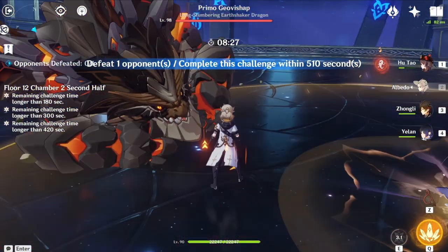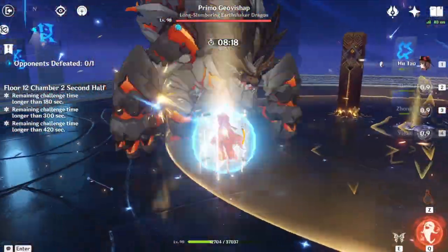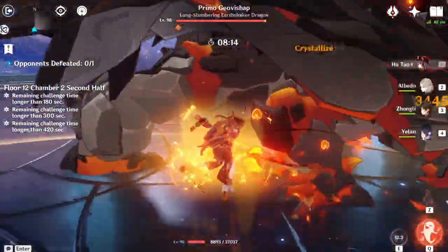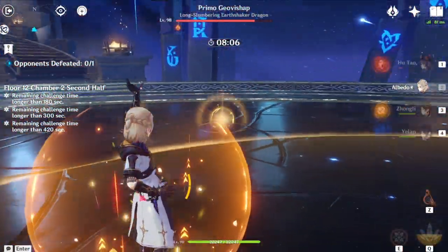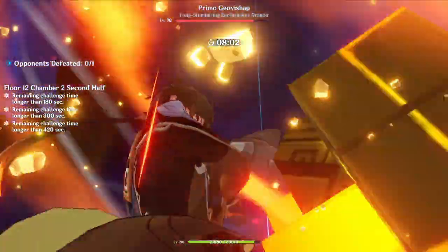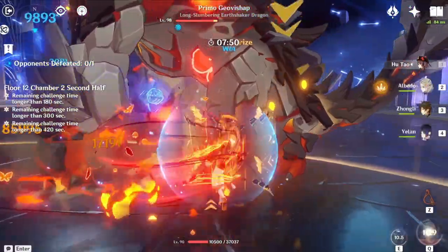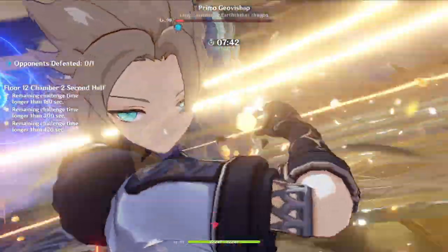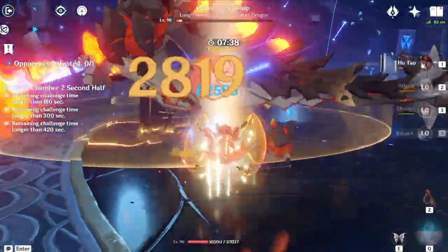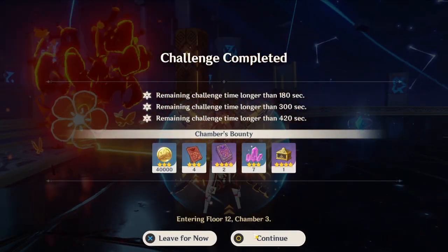Here we go — the Primo Geo Vishap, second chamber of Floor 12. If you've beaten this guy before, you already know his weakness: shields. If you have a shield, you're fine because he damages himself when you have one. Shield just destroys this guy. Also, if you have a big DPS like Hu Tao or Ganyu, this is pretty easy too. Look at this — Yelan and Hu Tao combo hitting 150k. He got hit by his own breath attack because we had the shield, and then we just burst him down. Hu Tao is broken. That is Chamber 2 done.